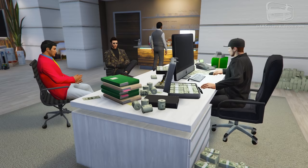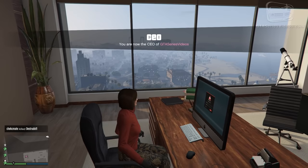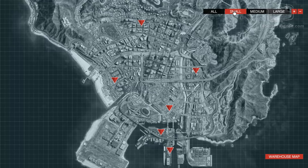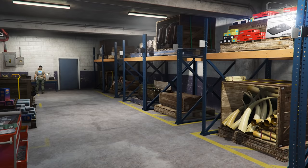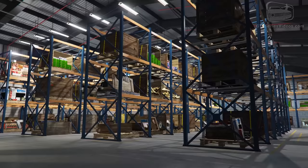Let's move to the game. After buying an office and registering as a CEO, you can reach your computer and buy up to five warehouses. There are three different types of warehouses: Small, Medium, and Large. The amount of crates you can store in each type is 16 inside the small warehouse, 42 inside the medium warehouse, and 111 in the large warehouse.